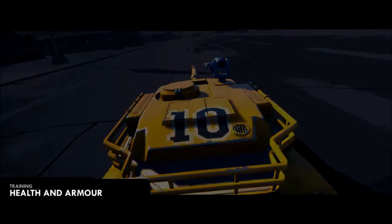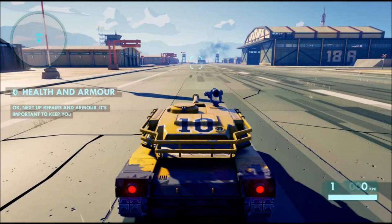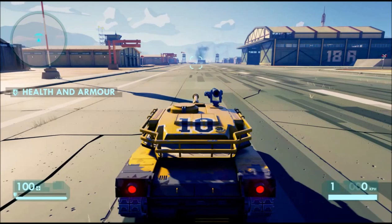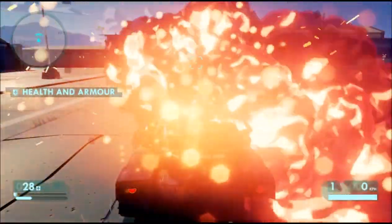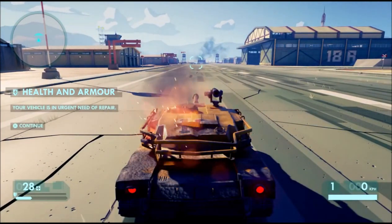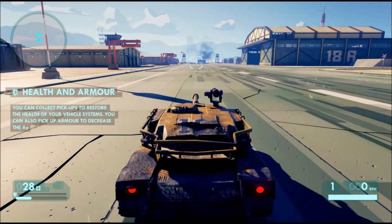Health and armour. I'm expecting a tank to be pretty hench. Next up, repairs and armour. It's important to keep your combat vehicle in excellent condition. You can see how much health and armour you have by checking the bars at the bottom of the screen. That escalated quickly. Your vehicle is in urgent need of repair. Kind of on fire. You can collect pickups to restore the health of your vehicle systems. You can also pick up armour to decrease the amount of damage that you take.